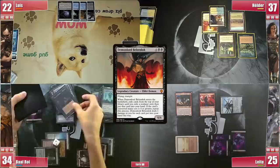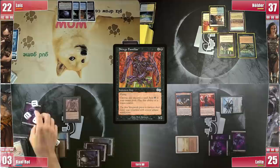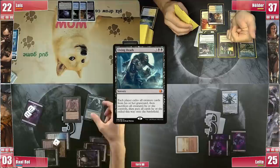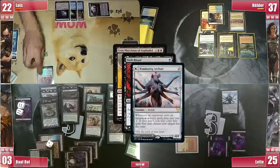Baal casts Dread Return targeting Scourge Familiar. Wandering Archaic triggers but Leite has no cards in his graveyard so the copy does nothing. Dread Return resolves bringing back the Scourge Familiar, and Baal proceeds to activate it, discarding a bunch of cards. He evokes Shriekmaw targeting Wandering Archaic, discards 4 more cards, then casts Living Death. Helder has a Containment Priest in hand but Magus of the Moon stops him from interacting. Living Death resolves and the creatures Baal discarded come into play. As a last resort, Luis fires a Dark Ritual triggering Wandering Archaic and not paying — Leite copies it for triple black. Luis then casts Ad Nauseam, triggering the Archaic again — Leite copies it as well.